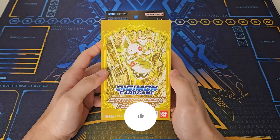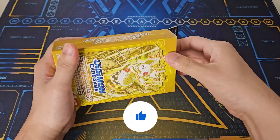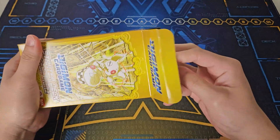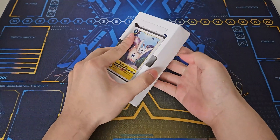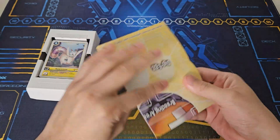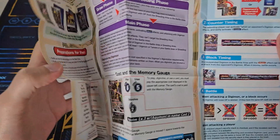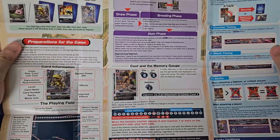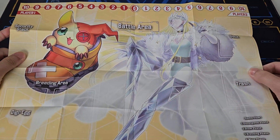Starter Deck 19 'Fable Waltz' featuring Shumon and Cendromon — let's check this out. In the back we get a paper play mat which explains some of the basic rules, how to play, and talks a lot about blast evolving. Here is the play mat with Shumon and Cendromon.